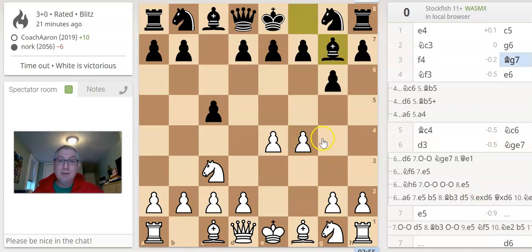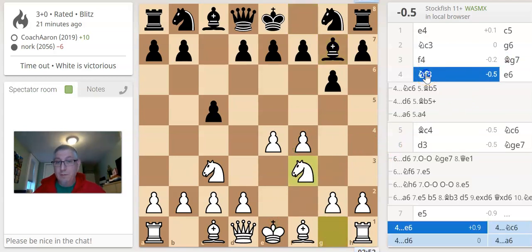Bishop G7. As soon as I move an F pawn, as I've said many times, I want to get a knight to cover the weakness, right? So I move my F pawn. Unless there's another pressing move, I'm going to play that knight as soon as I can to cover some of that weakness toward my king.